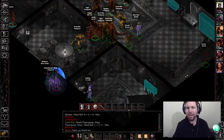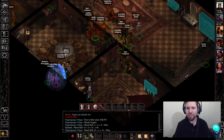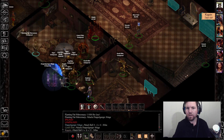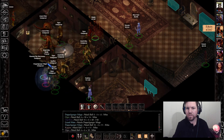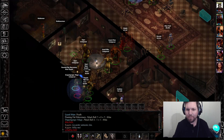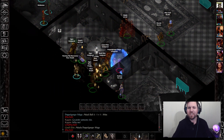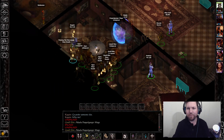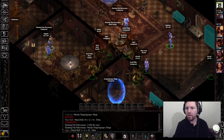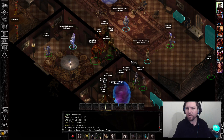Melf's Minute Meteors is an awesome spell. It looks like we're okay. As long as he doesn't keep casting Fireball on himself — well, he doesn't get hurt by it because he has Globe of Invulnerability up. And now we're slowed down.